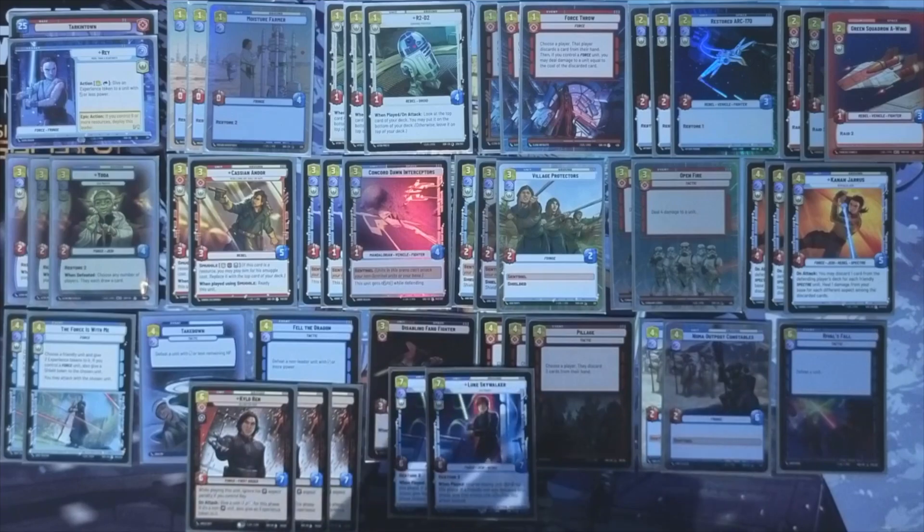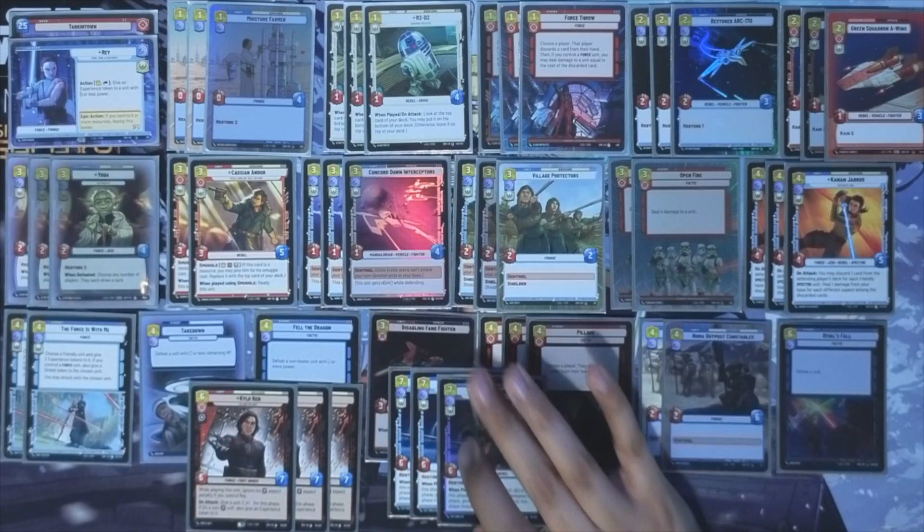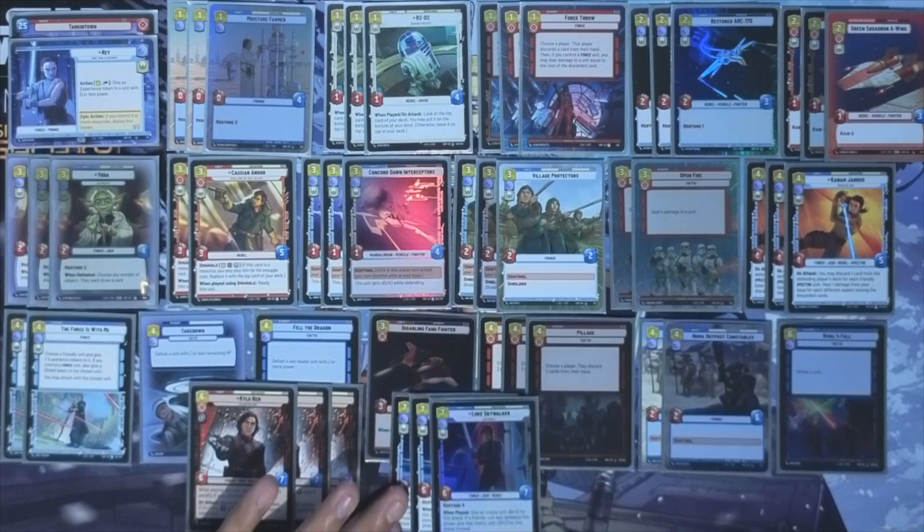We've got to play three copies of Luke as our seven drop — it has to be done. He's a 6-7, Restore 3 when played, basically nuking down anything. Just an outrageously powerful card — absolutely every bit as good as Vader.